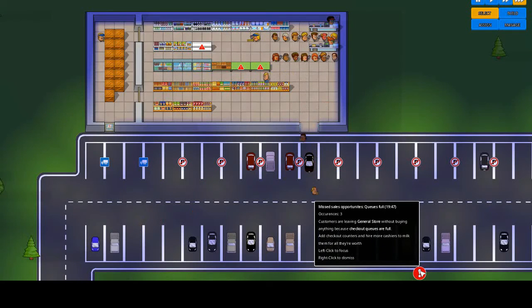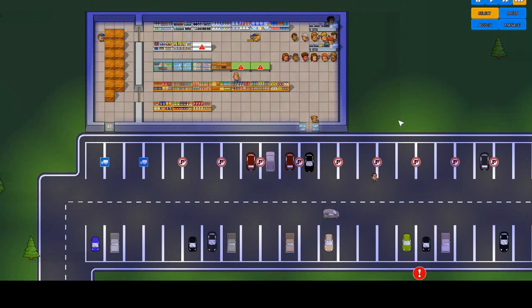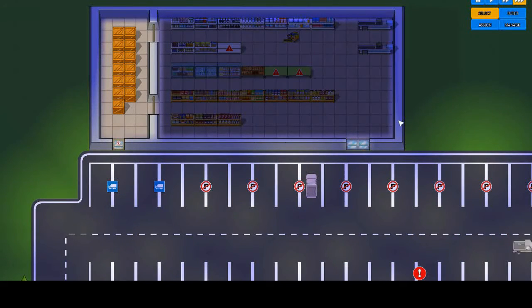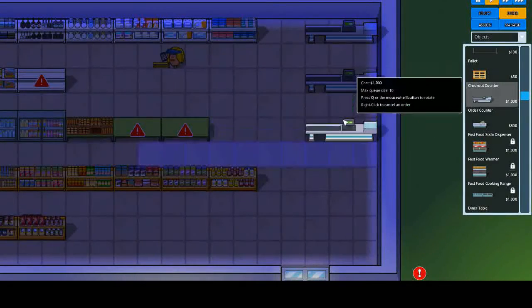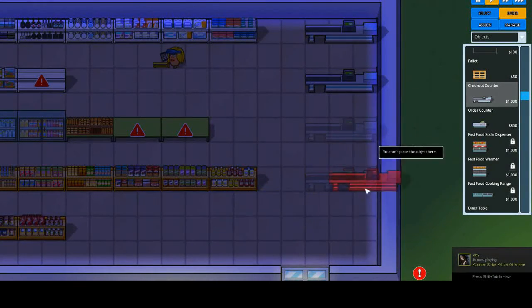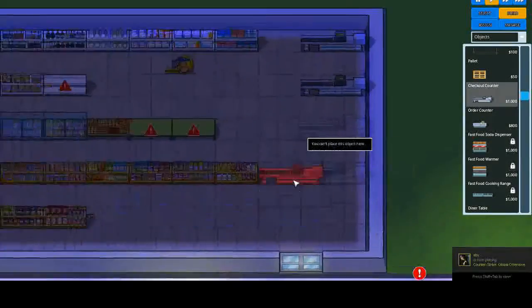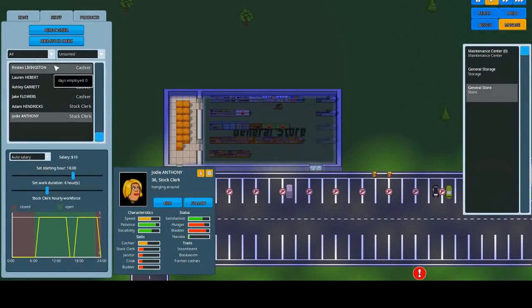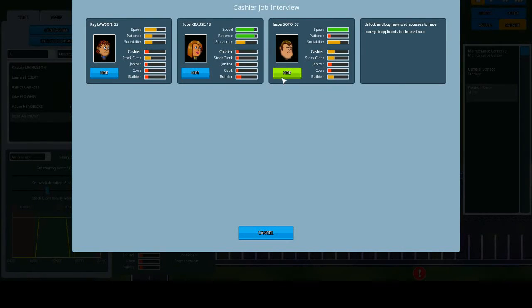What's wrong? Checkouts are full — so we could possibly do with another two checkouts. Put one there, one there. That means we just need to hire a couple more people.